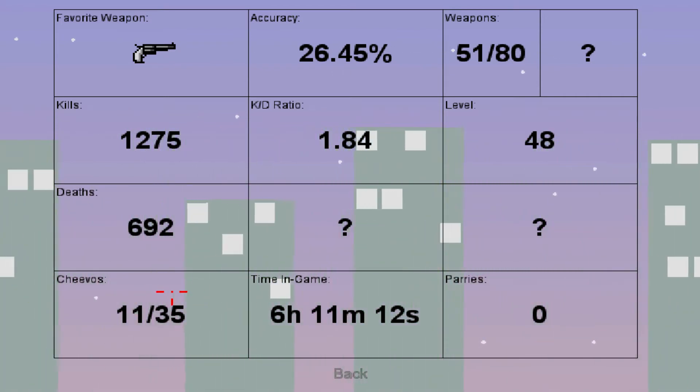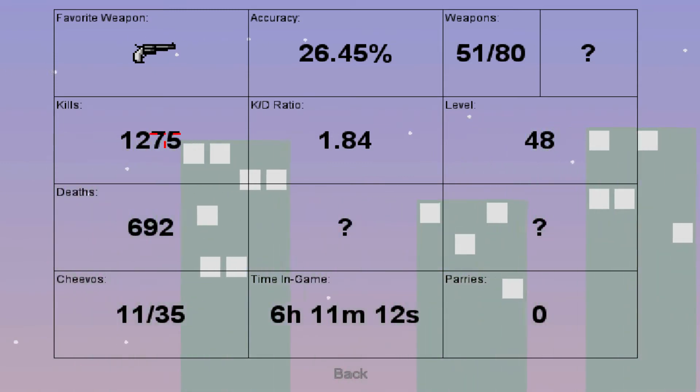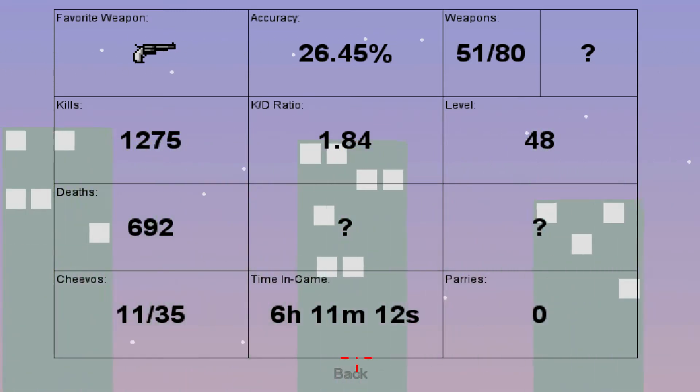Six hours, eleven minutes — all your stats, your achievements from Steam, deaths, kills, you know, just your average stats.